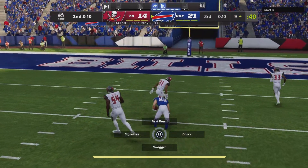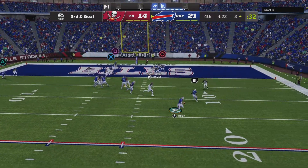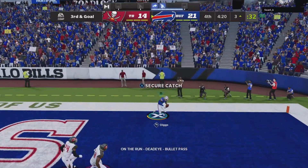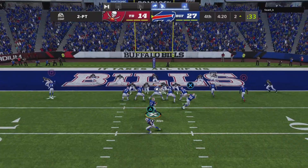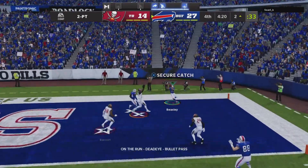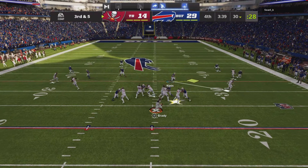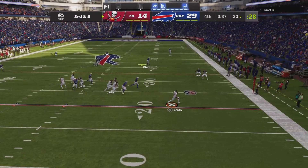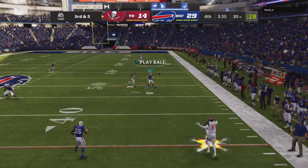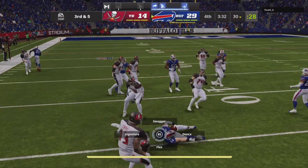Here's Allen to throw it — he's got his target. Allen, flush to his right, will find Diggs. He'll add on to their lead. Escaping the pressure right, and this one's caught. Here's Brady, flushed out right, thrown across his body and it's intercepted. It's A.J. Klein.